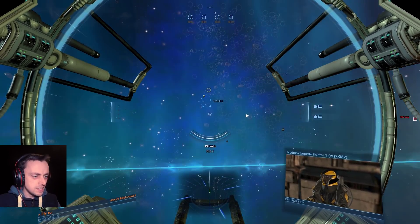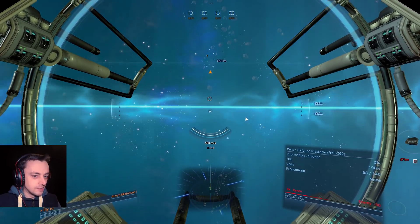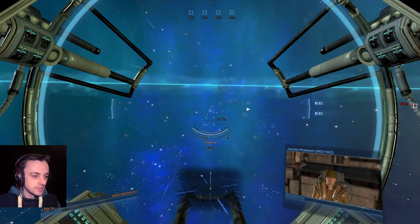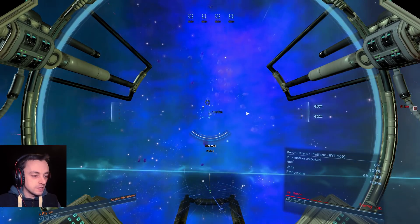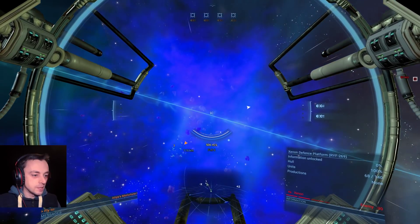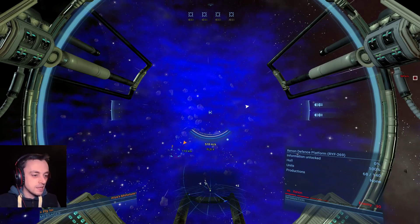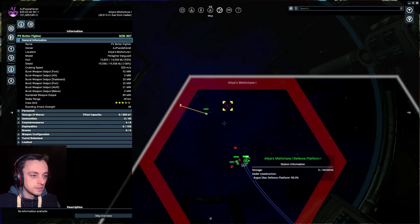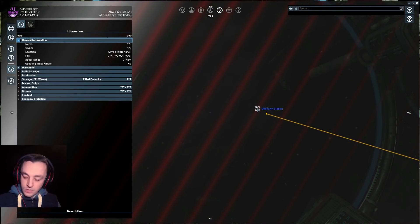Where's this station? I wonder if it's just like a plot — they've just claimed a space, because sometimes that happens. Ah, that's my torpedo wing arriving — good. There's definitely a question mark on the map now. Is that just my Setter thing, or is it an actual question mark? It is actually a Setter thing — unknown station. There we go, we have actually got a target now.